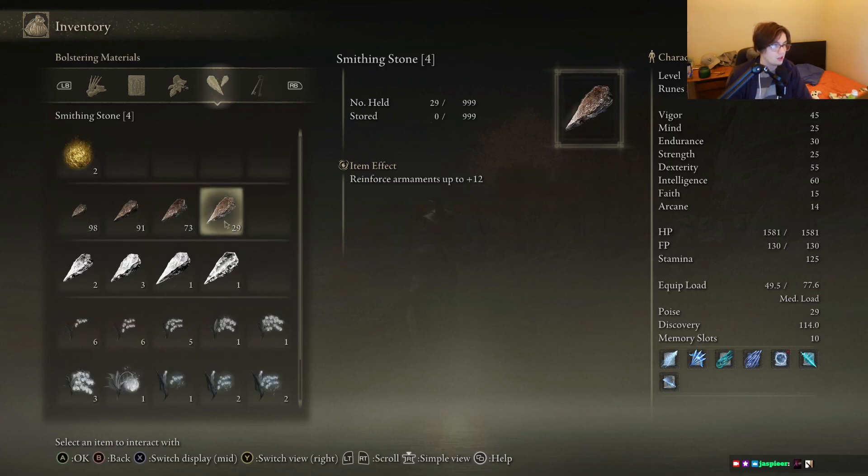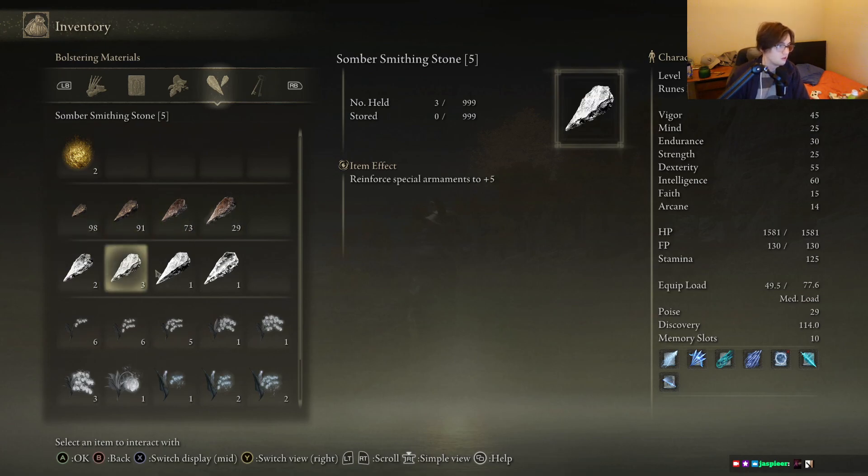I kind of did that. I should have done it a bit more, but I only got like the first four smithing stones and I didn't do it at all for somber stones for some reason. New game plus is definitely worth going into — you get a lot more souls per kill and farming spots are much more potent.